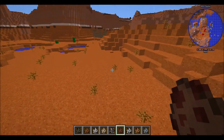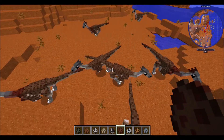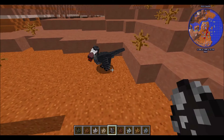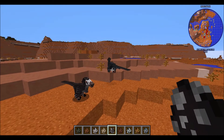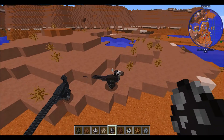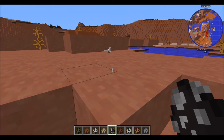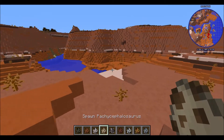Gallimimus — these dudes are really cool, they just run away. Aren't these dudes like bigger versions of velociraptors? I like their sound and I like how they have different colors. Oh, is that a baby? Aww, baby! Why has it got no animation? That's a bit weird. These are the head butt dudes.